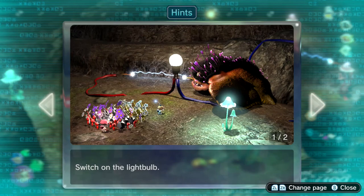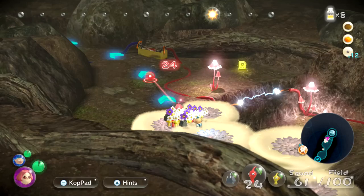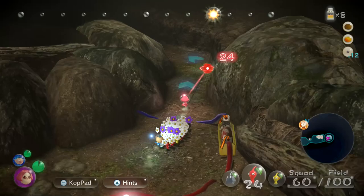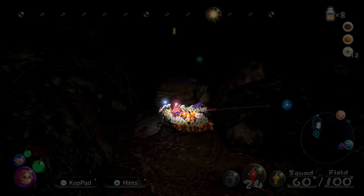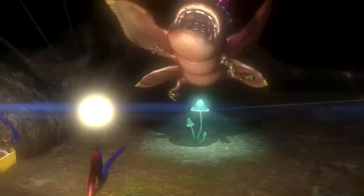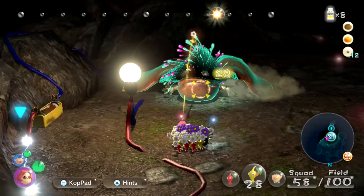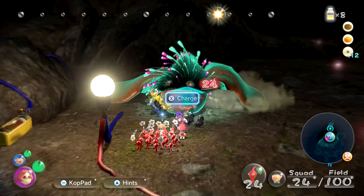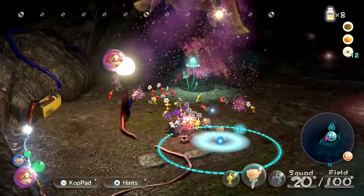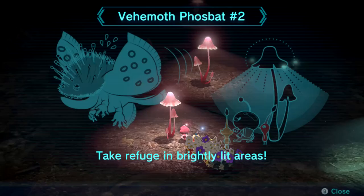Switch on the light bulb. Look around for other light bulbs — will do. New fruit recovered — new fruit recovered, so we got 12 of those. The Behemoth Falsbat hates the light. Now we know what to do. Definitely keep my distance. Here he is! Complete the circuit — there we go. We've gotta get this Falsbat. So we should probably just send everyone over — that might be the best idea. We can see his health bar go down; it can't take the light. Take refuge in brightly lit areas.